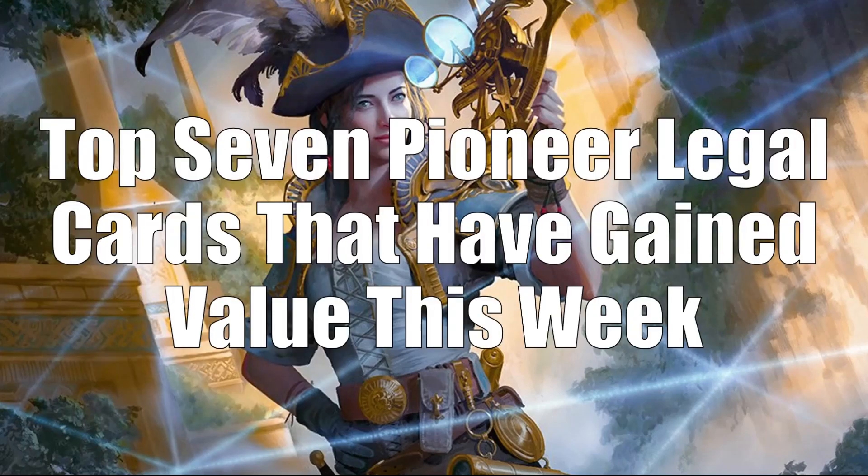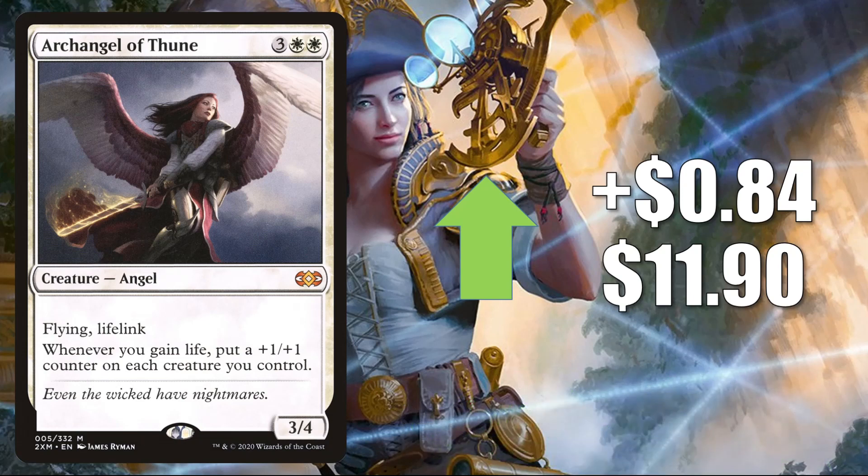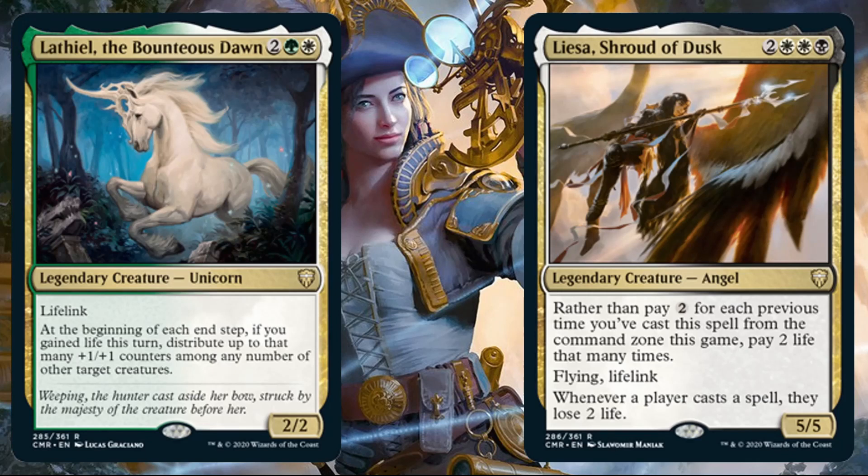Time for the top seven Pioneer legal cards that have gained value this week. Coming in at number seven is Archangel of Thune from Double Masters, going up 84 cents to $11.90. This is finding its price point — still a newer card to the marketplace. You will find this in a Pioneer deck, the Mono White Lifegain deck, though you don't see that all the time. It also does see a lot of Commander play, and now there are some new Commander Legends cards that could be pushing this — a couple examples are Lathiel the Bounteous Dawn and Liesa Shroud of Dusk.